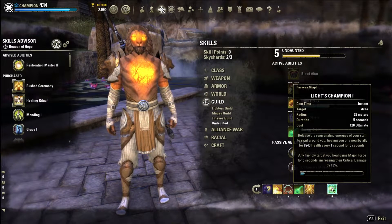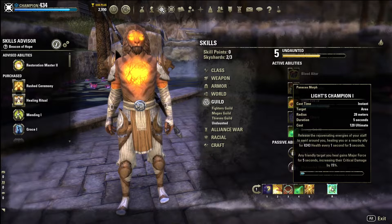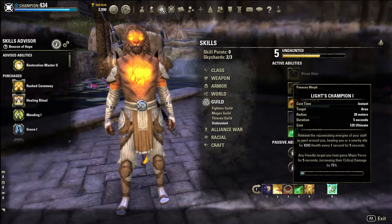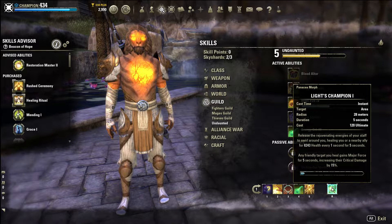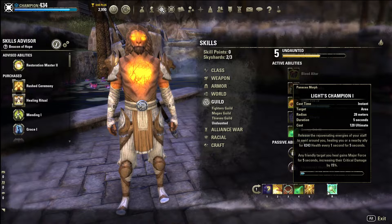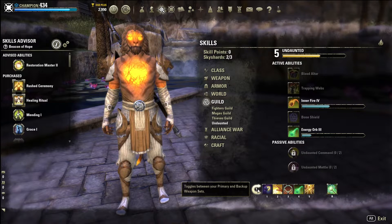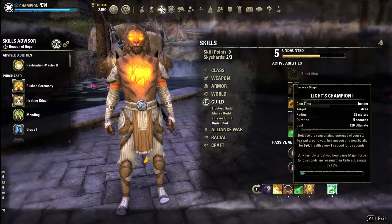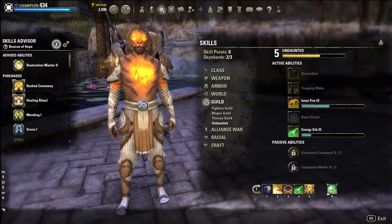Our ultimate is Light's Champion. I like this ultimate a lot because it gives our group Major Force for five seconds. This is the level one morph so the tooltip will be a lot higher when leveled up. 120 ultimate cost is pretty cheap and it gives a great damage buff to the group. There is a more healing-focused morph if you want that, but as a Templar you do favor crit heals so the damage buff works very well.